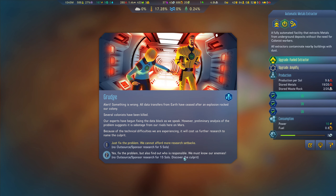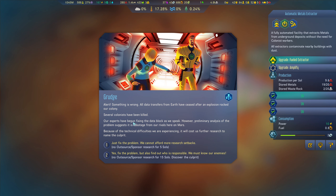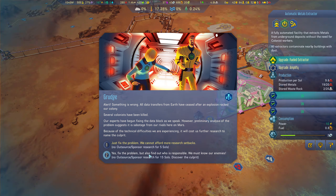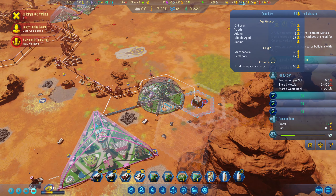Production is fantastic. Grudge — what is this? Discover the culprit: something is wrong. All data transfers from Earth have ceased after an explosion rocked our colony — several colonists have been killed! Our experts have begun fixing the data block; a preliminary analysis suggests sabotage from our rival. It will cost further research to name the culprit — outsource or sponsor research for 15 sols, but discover the culprit. We're on 64 — we lost three seniors.